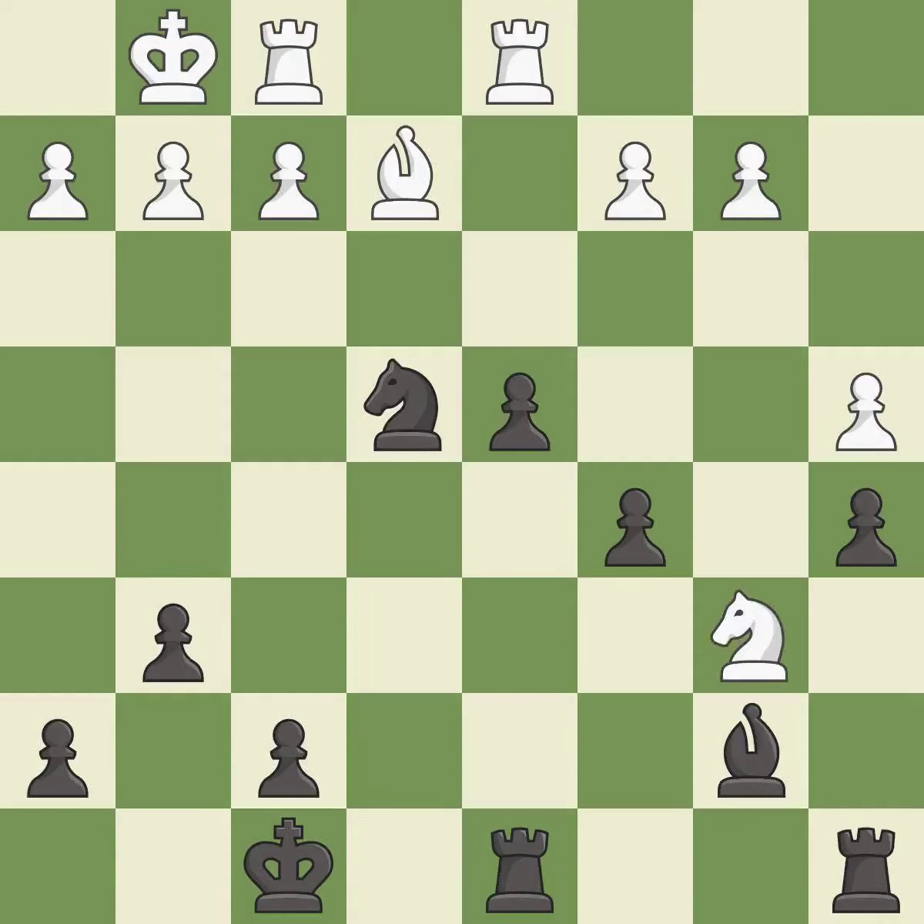That pawn was free for the taking. It is best. This activates a rook by developing it off of its starting square. It is best.